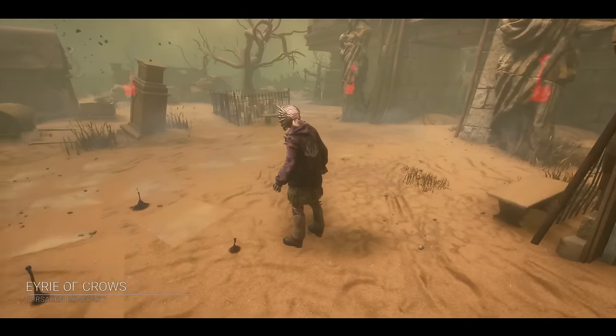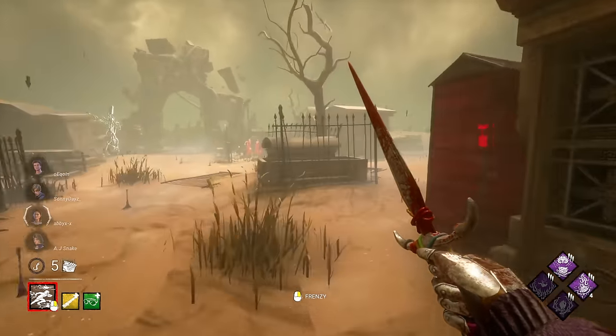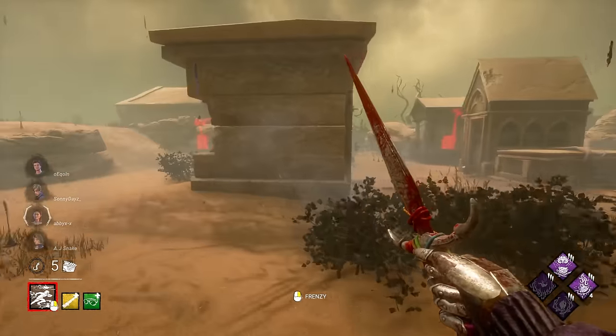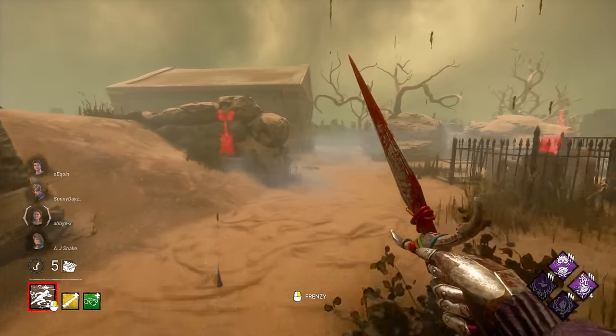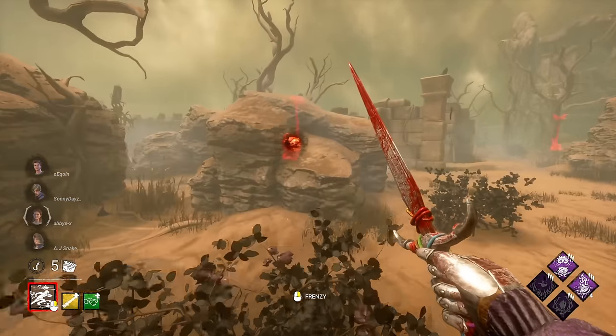Okay, this map's kind of big. First things first, we've got to find some survivors. This is pretty much the hardest thing in this build — we don't have any aura-reading information. So we've got to just find out where we think they're going to spawn. About the only patrolling we're going to do, and that'll do it.